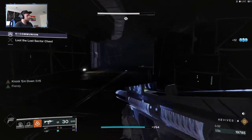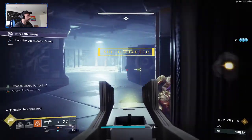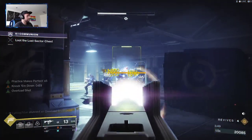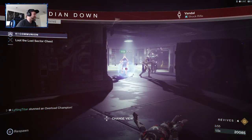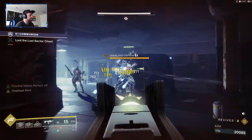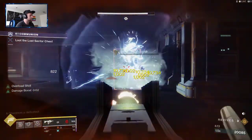For this next room, there's going to be an Overload champion. My advice: take out these Marauders first with your submachine gun. Then go ahead and stun the Overload. Sometimes you'll die there — if that happens, don't get frustrated. Go through that door again, stun the Overload first, pop some Anarchy around him, and he will just melt. Stun him, reload Anarchy, and when he pops back up — done.